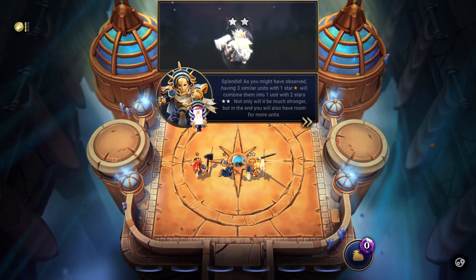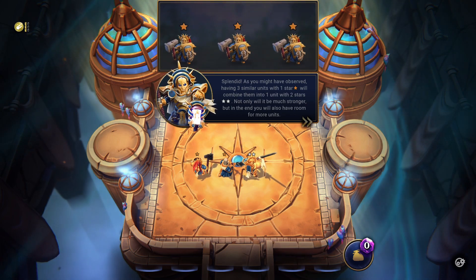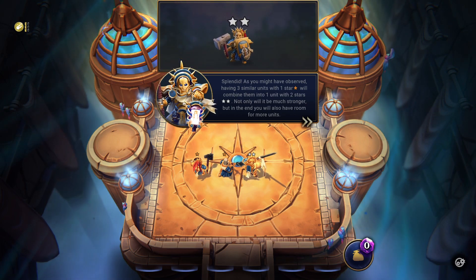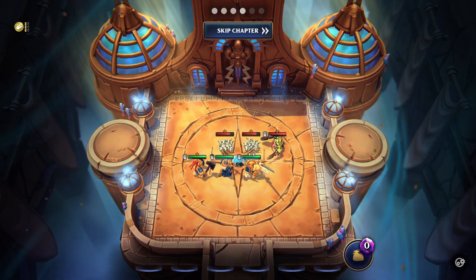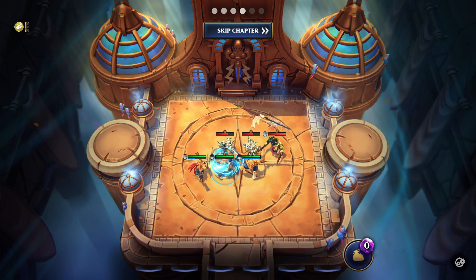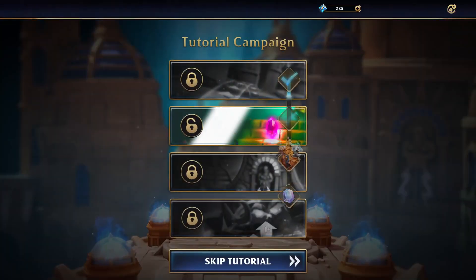Splendid! As you might have observed, having three similar units with one star will combine them into one unit with two stars. Not only will it be much stronger, but in the end you will also have room for more units!